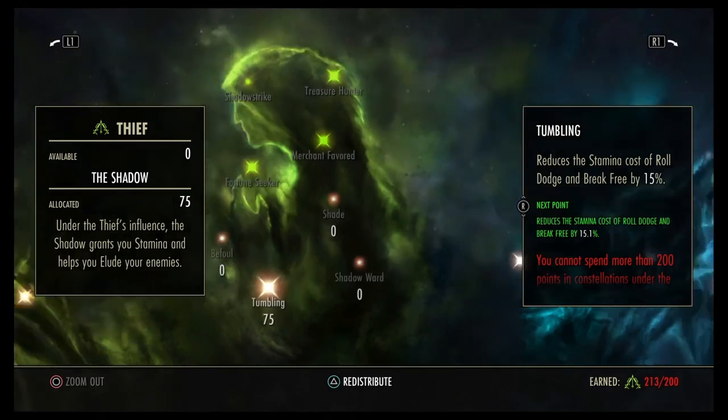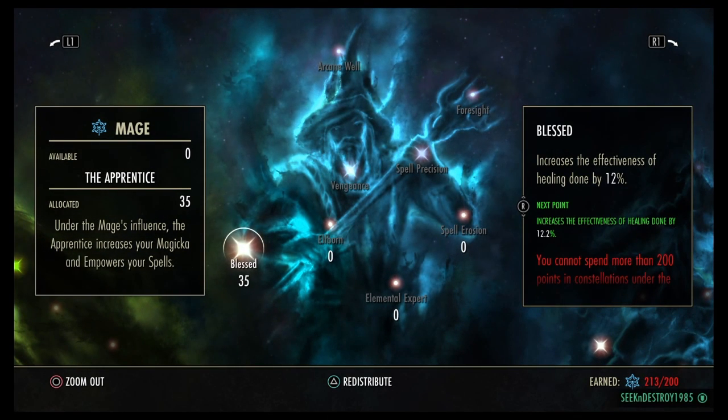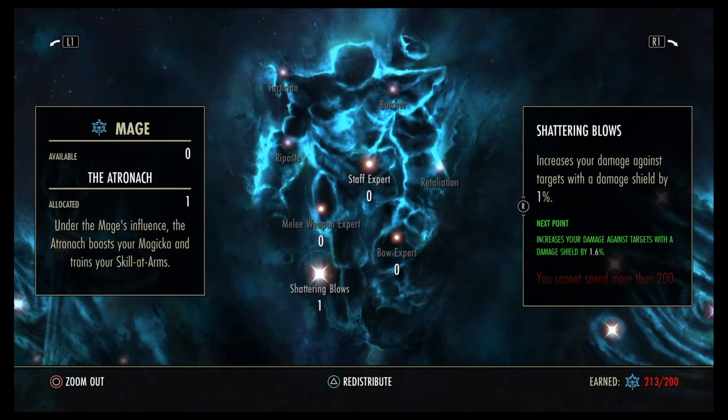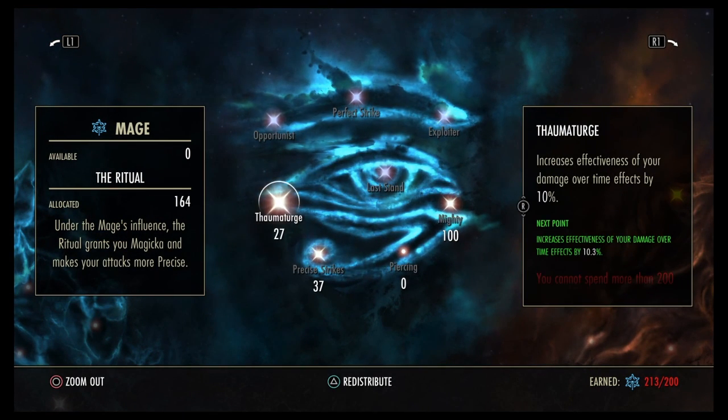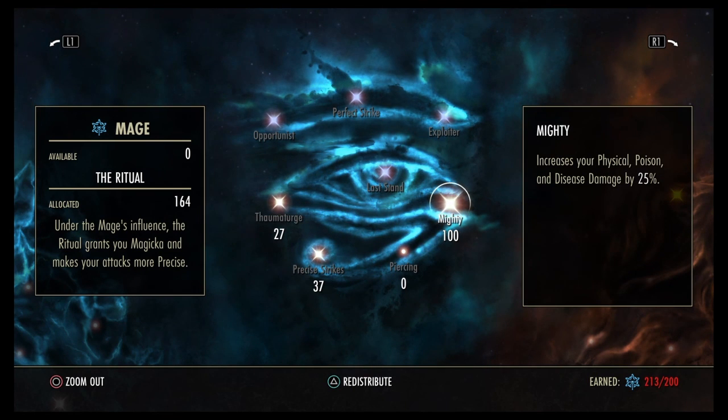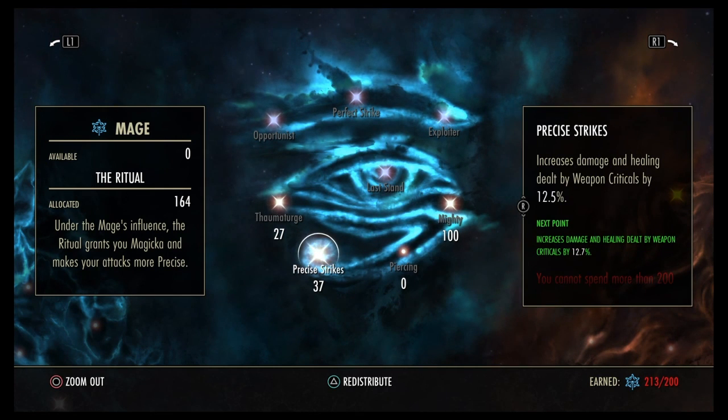75 points in Tumbling because you will be dodge rolling a lot. 35 in Blessed for heals — with Restoring Focus it goes up nicely. Shattering Blows: at least one point to do more damage to shields, since magsorcs love to stack shields and dragonknights have a good shield now. Then 100 in Mighty, 27 in Thaumaturge — remember your Jabs scale off Mighty and Thaumaturge. 37 in Precise Strikes, since this build is built around crit damage. I'm sitting at 34.5% total: 12.5 from Precise Strikes, 10 from the Templar passive, and the Shadow Stone.